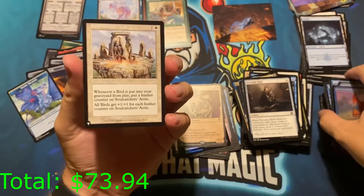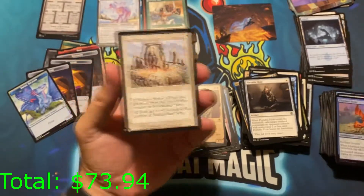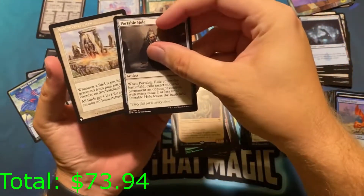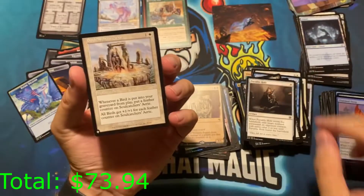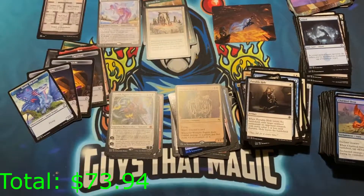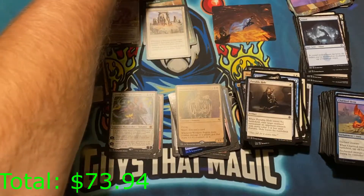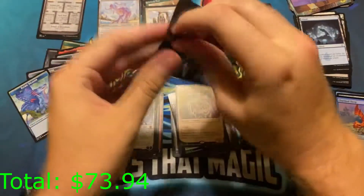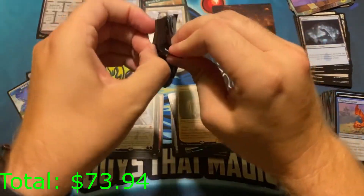I hate the old art sometimes — the white text on white background makes no sense. When you put white words behind a white background it's poor design, personally. But hey, what can you say — it's not my company.